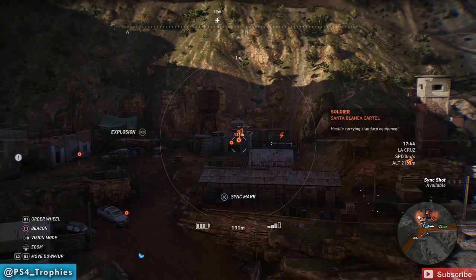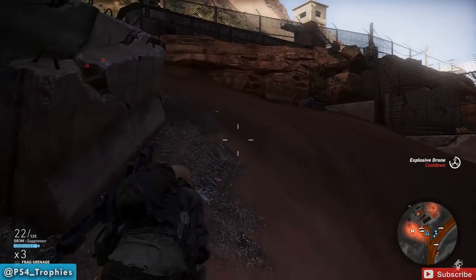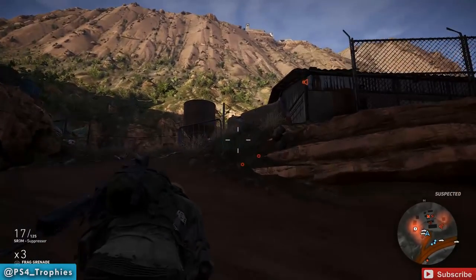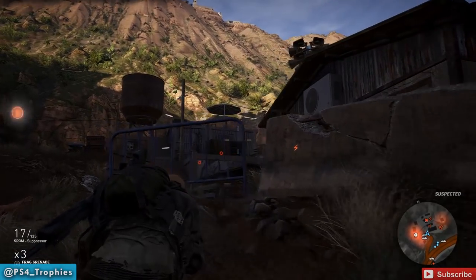We're going to disable the alarm first, and then we're going to use C4 to take out both the power generator and the SAM turret. Of course, having a suppressed weapon is going to make this a lot easier for you.